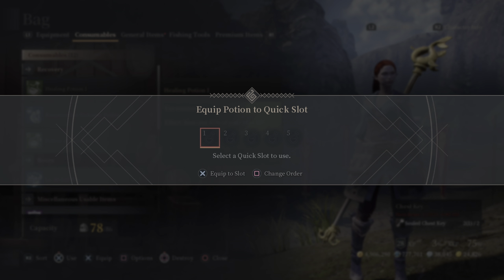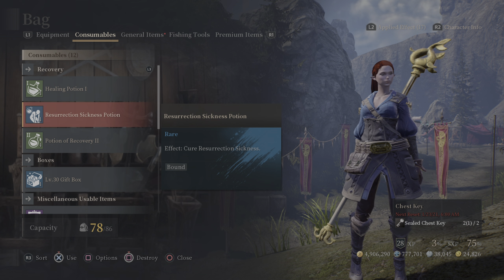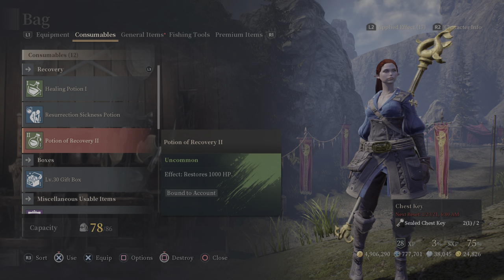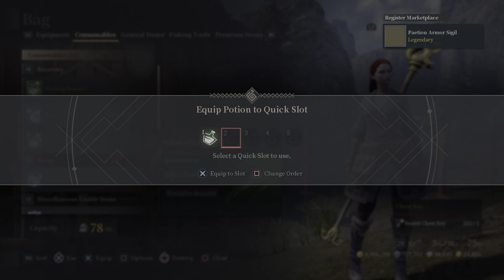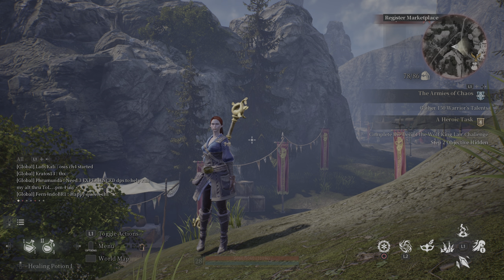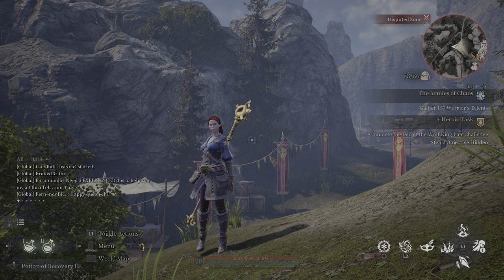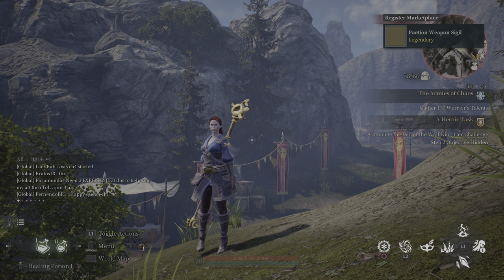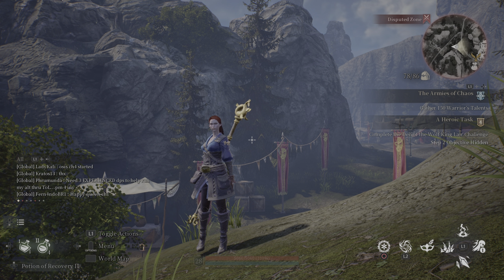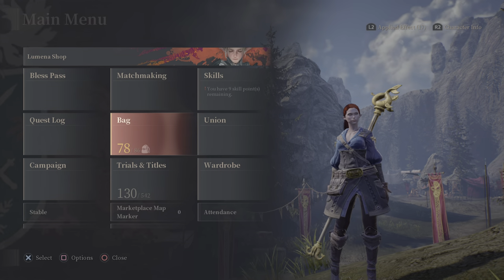To equip it to a slot, hit X. If you want to unequip it, hit X again. You can put it in any slot you want. Let's add something else — equip this potion as well. Go back out and you'll see them down in the bottom left corner. Press left or right on the D-pad to toggle through them, and press Up to use whichever one you have selected.